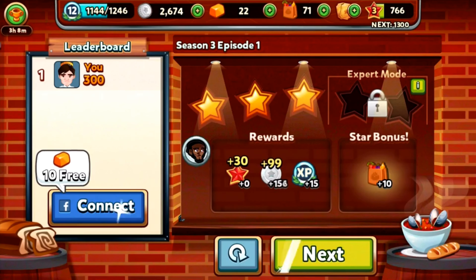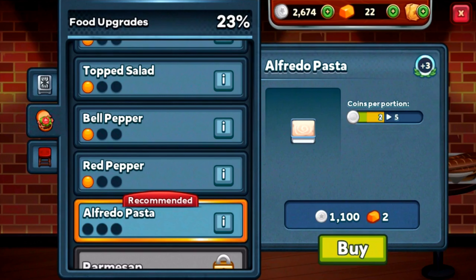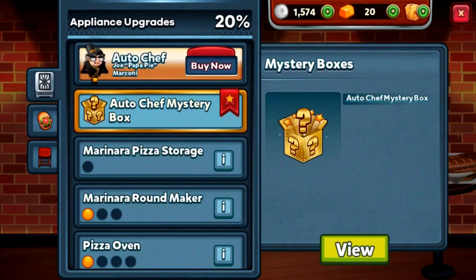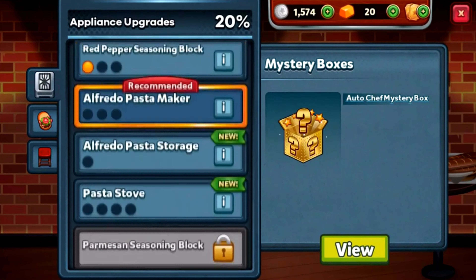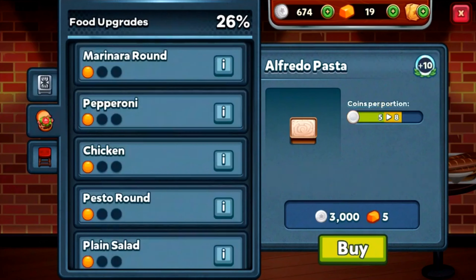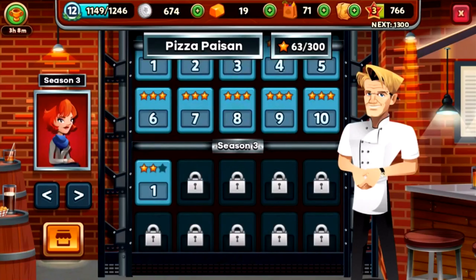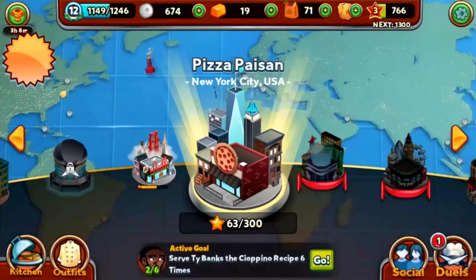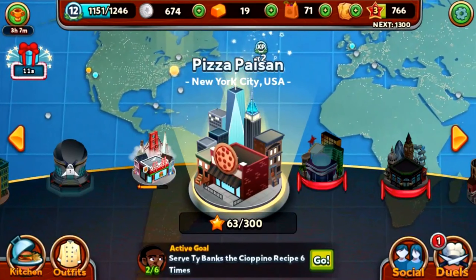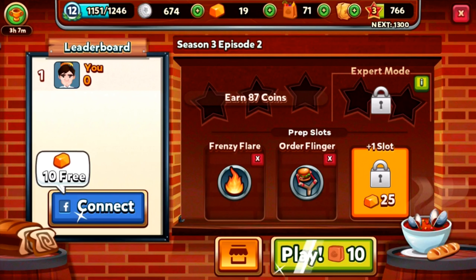Nicely done, ten supplies added. How great - the Alfredo Pasta is recommended. The pasta maker is also recommended. I don't want to spend too much gold because I really think I need it for more upgrades. No thanks, I don't need a special boost pack - I don't want to waste any gold at all. Season 3, Episode 2 - a Pizza Paging.